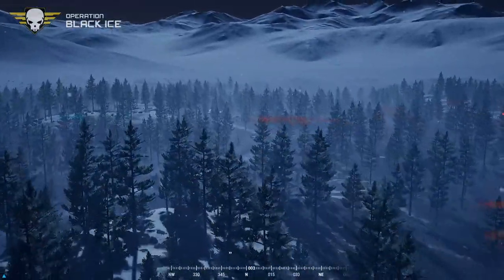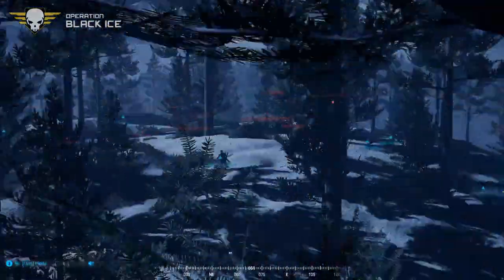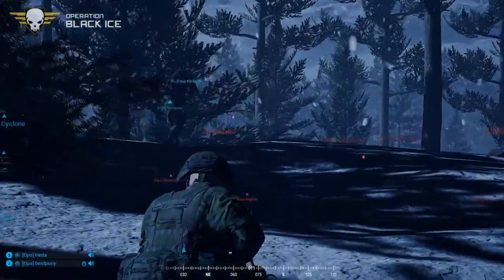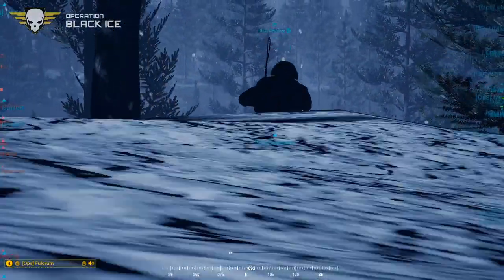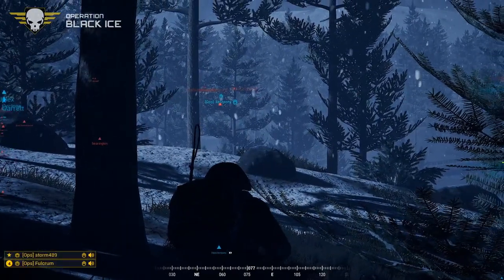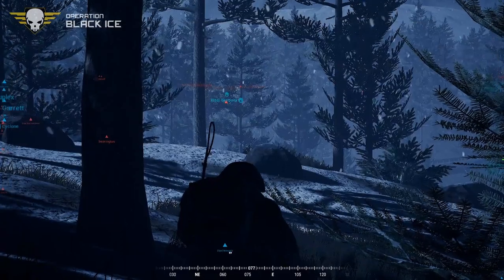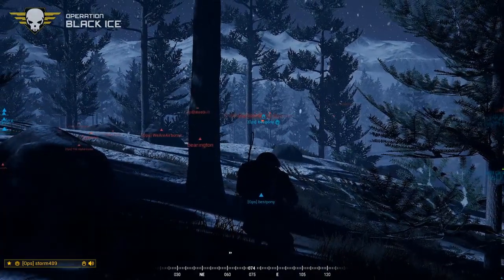Look at this elevated position — this is why the BTR went across to drop off that squad. Just low ground, open — no cover going the other way. The engineer who put the mine down was seen running back from the northeast. Mine reported at approximately Hotel 517. That's a really good callout from Fulcrum — great job getting the information correctly up the chain of command. Defenses set up and logged at Hotel 517.